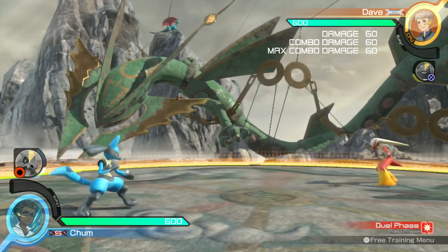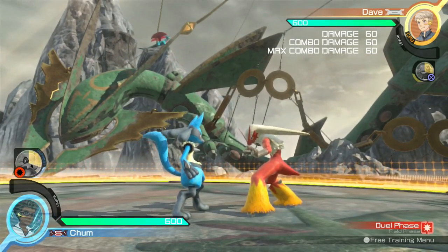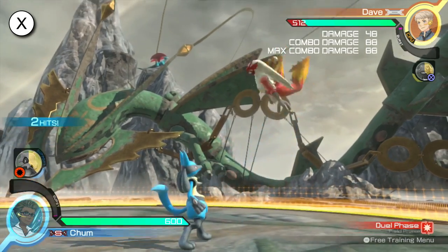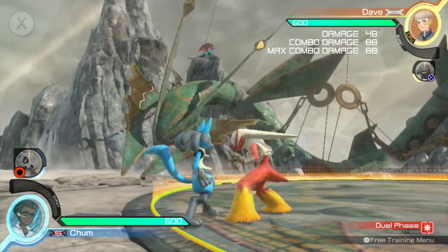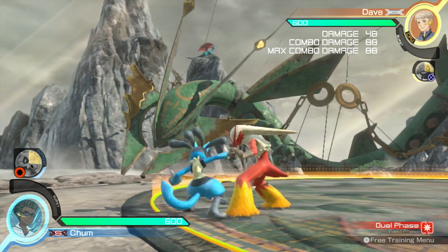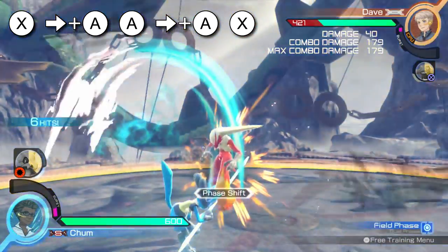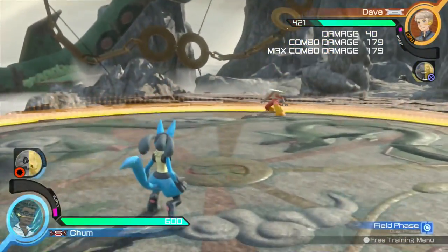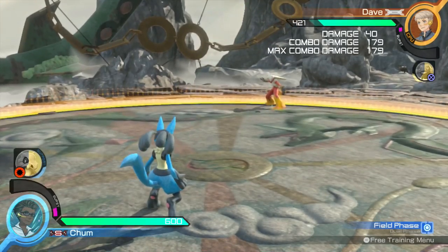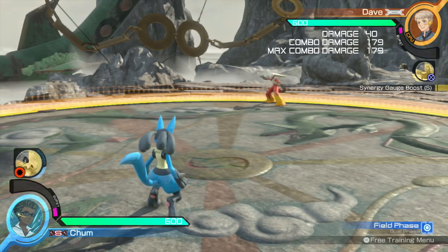The first combo I want to show you is based off the neutral X attack you have when using Lucario as strong — that's this attack right here. Many of you already know there is a combo based off this in the combo dojo, and I'll show you that quickly. While that combo does a good amount of damage, it's pretty difficult to pull off online because there is quite a bit of input delay when playing with other people around the world.